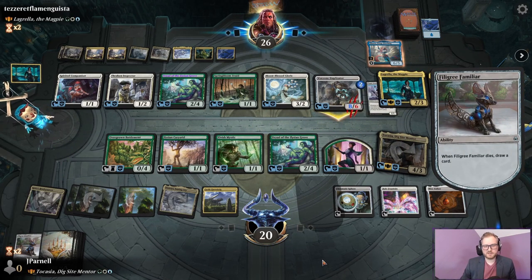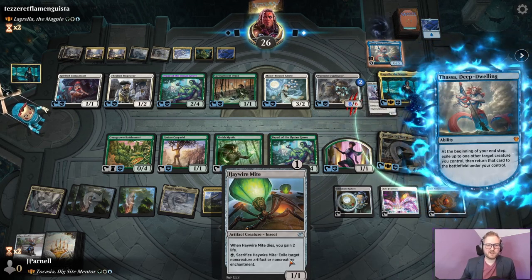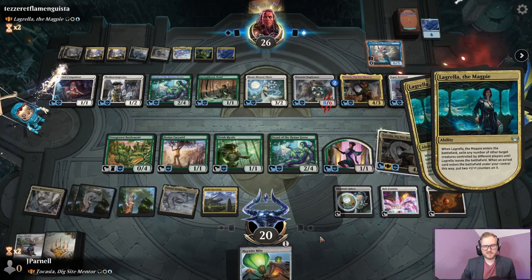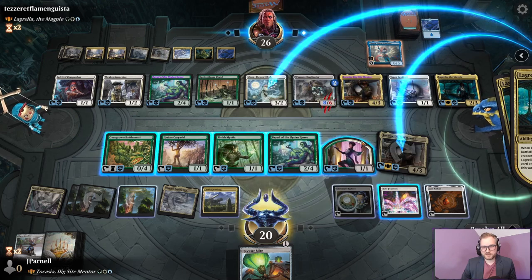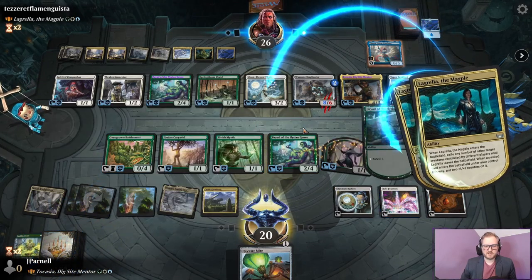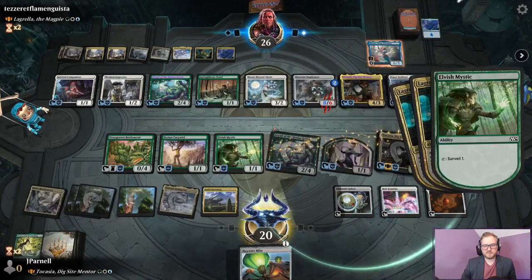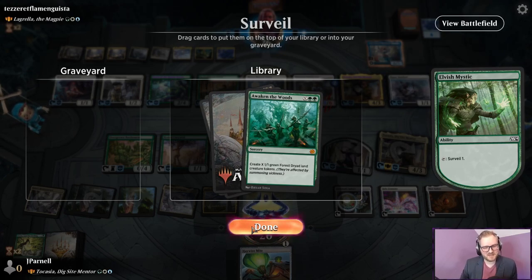Draw a card — Haywire Mite! That is a really, really good card. That's going to exile this Thassa, because it's not a creature. They do not have the requisite mana. We're targeting here just to be sure. Yep, you're in the bin. You're gonna be in the bin also. You're all going in the bin. I was gonna — ha ha ha! Beat me to it, huh?